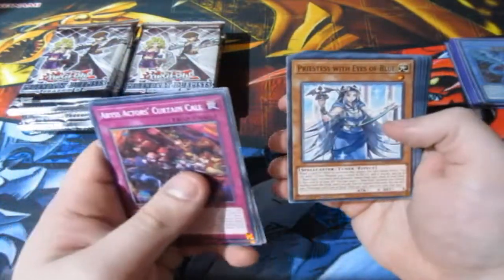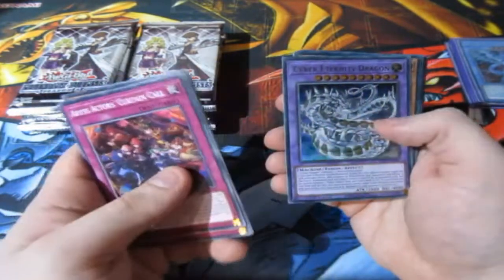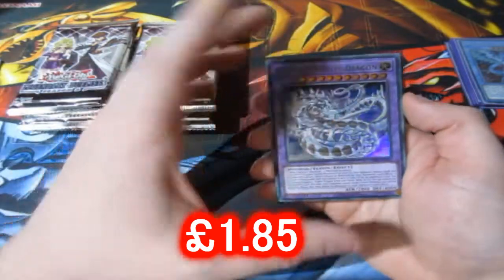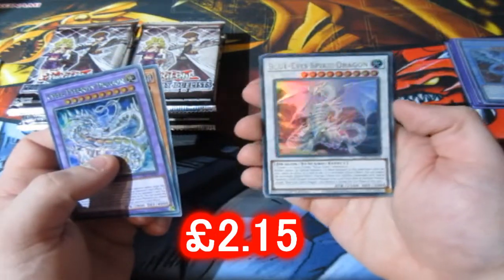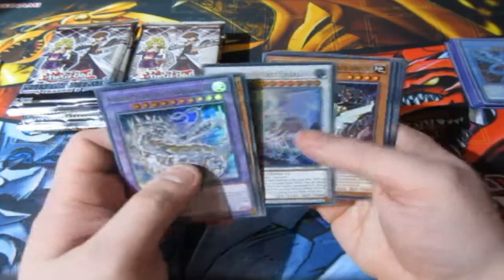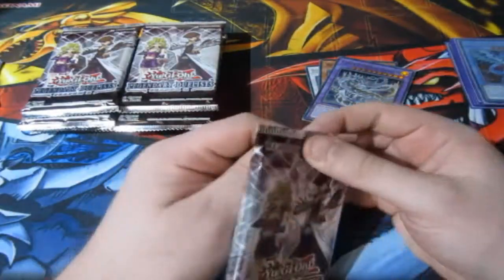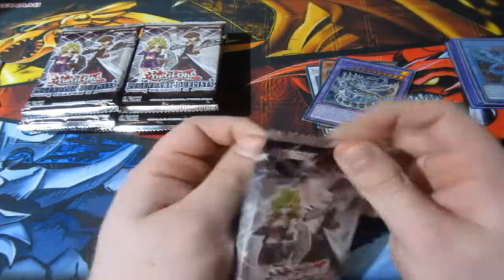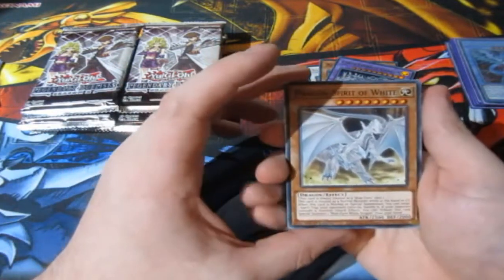So we've got some Blue Eyes cards, some Abyss Actors which I'm not really fond of, Galaxy Wizard, Cyber Eternity Dragon — nice. We've got Red Rose Dragon — beautiful. And there it is, Blue Eyes Spirit Dragon already! Good start for the pack opening. And then we've got some commons: Cyber Shield, Queen Angel of Rose, Barrier Blast, Birds of Rose. Pretty much a lot of cards from the Kybers set, some Cyber Dragons, Black Rose ones from 5Ds — a lot of good cards here.